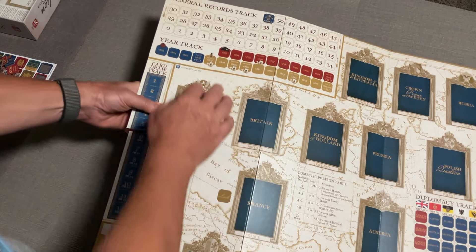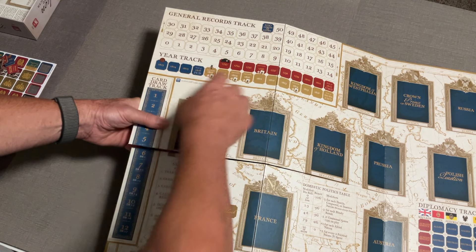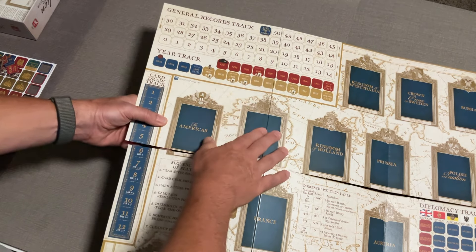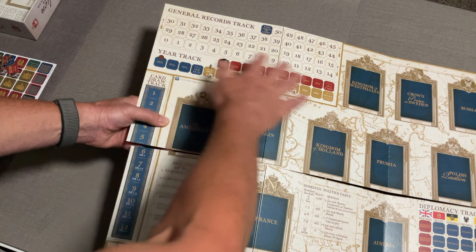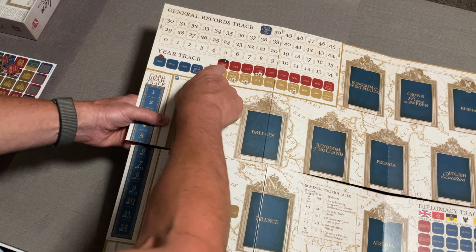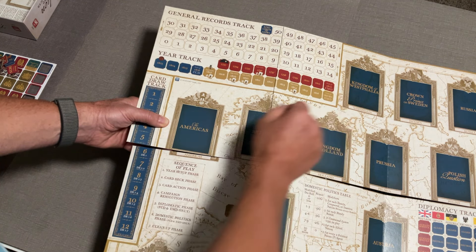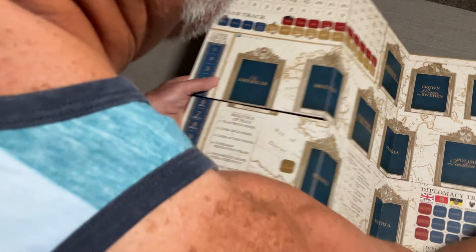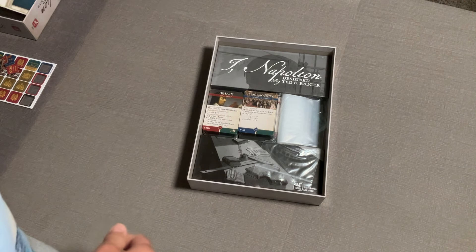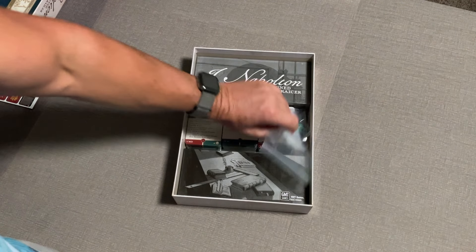Flipping the board, the general records track has tokens that move across it to give you points for doing different things. The year phase track runs from 1793 to 1821, so if you play the full campaign it covers that entire span. There's also a very helpful sequence of play reference right on the board that I referenced a lot during the game. The map is really nice — everything sits on it beautifully and it looks gorgeous when set up.